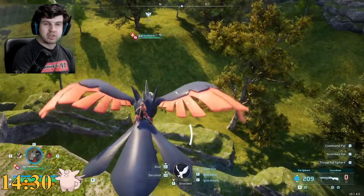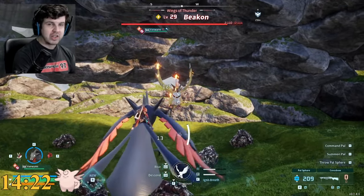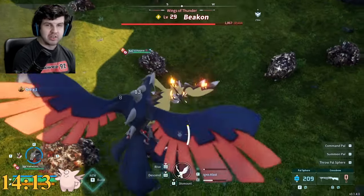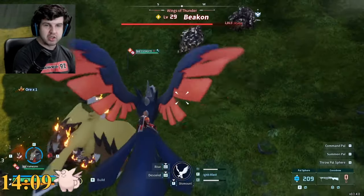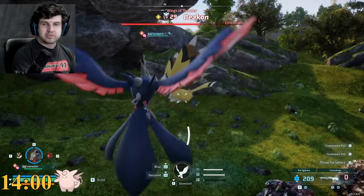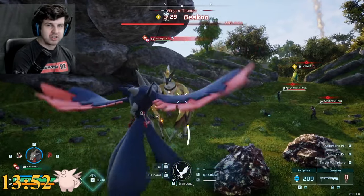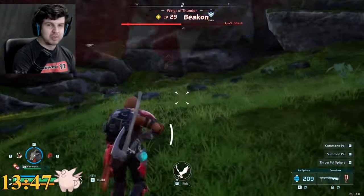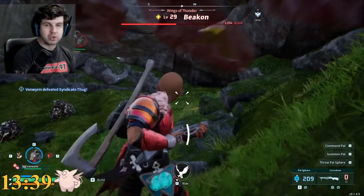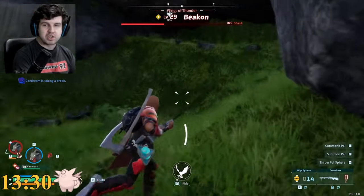One of the ones I'm going after right now is Beacon. Beacon has the legendary handgun schematic. My suggestion is you want to fight the pal of the item you're looking to get. I'll include a list of everything that can drop and from where in the description. What you want to do is get your pal of choice — in this case Beacon — down as low as possible and catch it like you normally would. The reason is because even if you catch it, it will still drop its drops. Beacon drops ancient civilization parts, electric organs, and precious pelts as its normal drops.